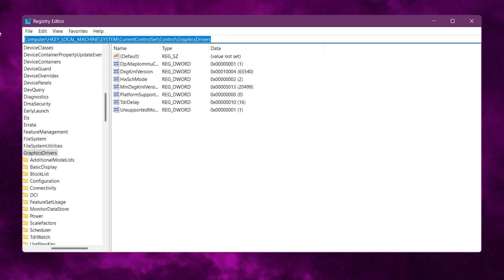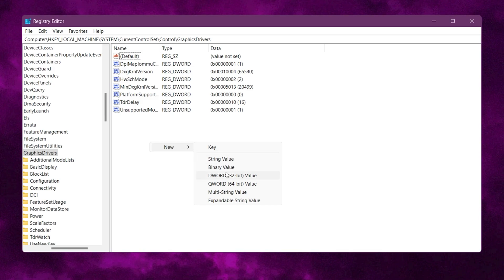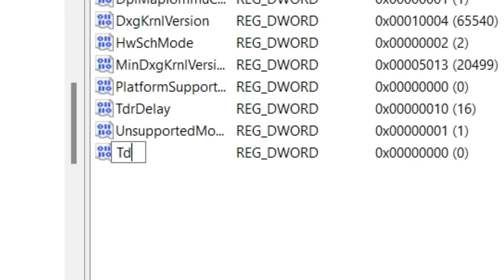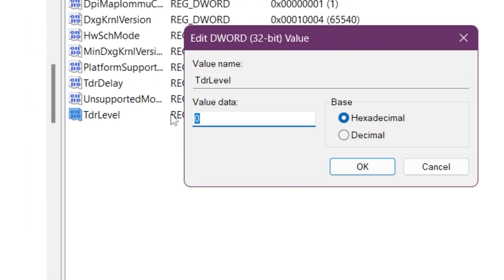On the next step, you need to use the command I will provide in the description. Simply paste that address and press Enter. Now inside this folder, you need to create a brand new registry. Right click here, go for New, and go for DWORD 32-bit value. Now you need to name it TDRLevel and press Enter.